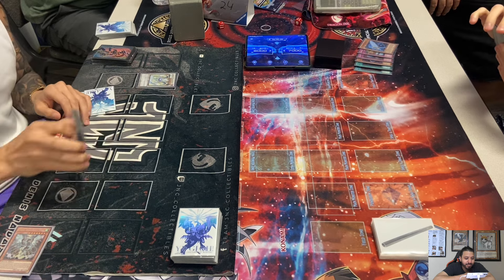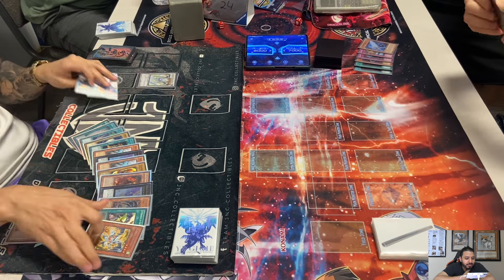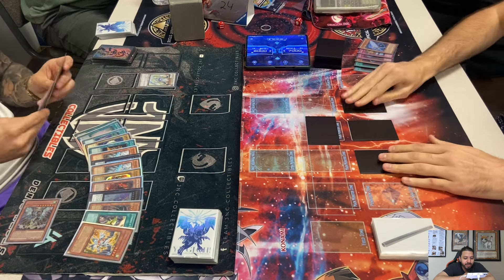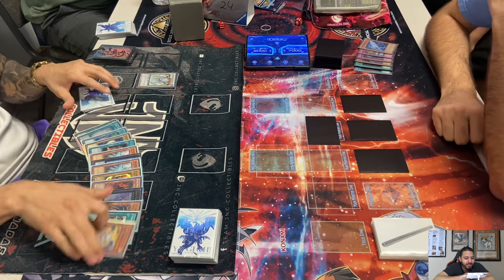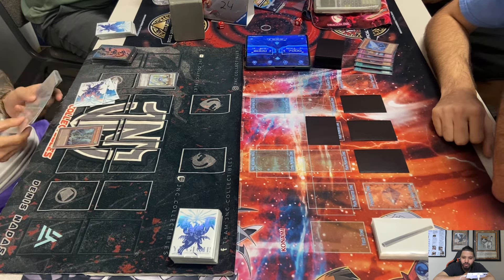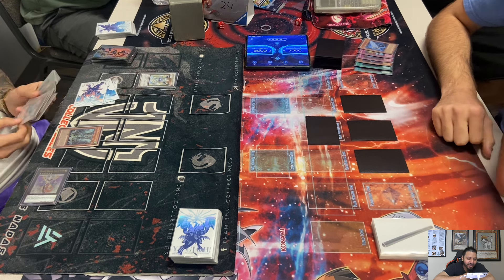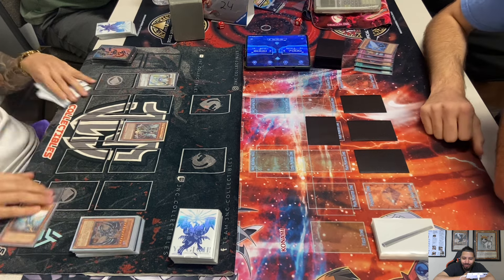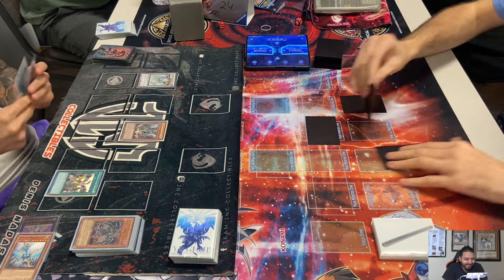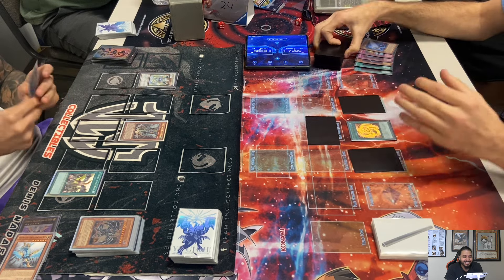Dennis chose not to special summon Blaster — maybe he doesn't want to waste his resources. He'd rather wait for Cam to do something. Cam with three more back rows. He adds Tempest off Gold Sark. Come on Dennis — Wing Beat him again! Can you imagine triple Wing Beat? That would be like triple Heavy Storm in Edison format.